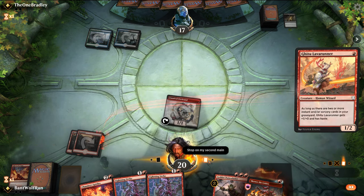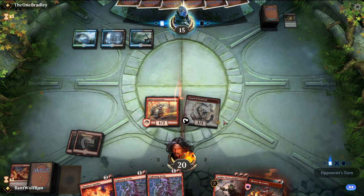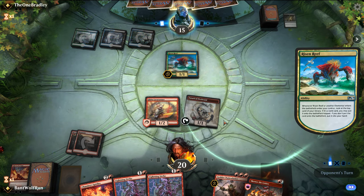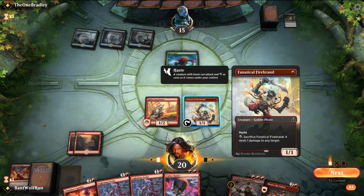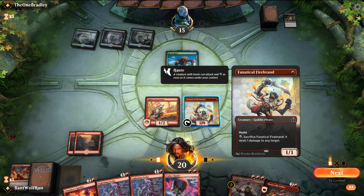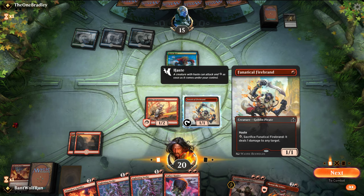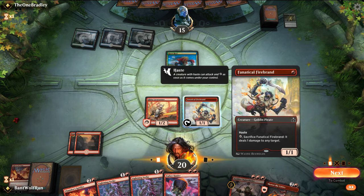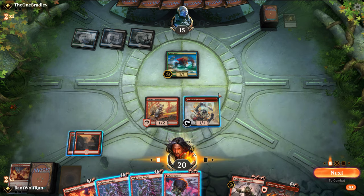I think we just go Lava Runner here. Firebrand can turn on the Skewer if need be. Do they have Cry of the Carnarium? Risen Reef. Land would be great here. It's a Chain Whirler. Skewer optimizes the damage. I do want to get Risen Reef off the table, though.